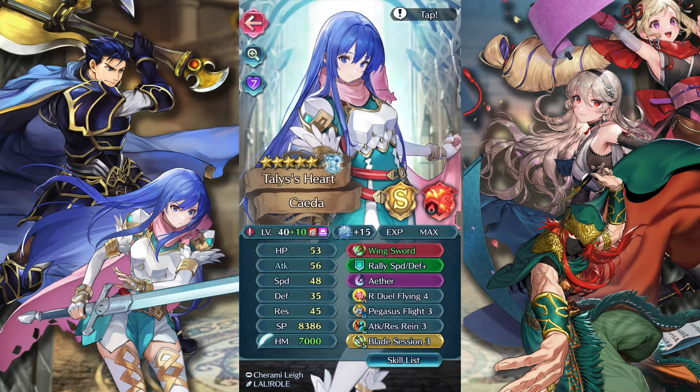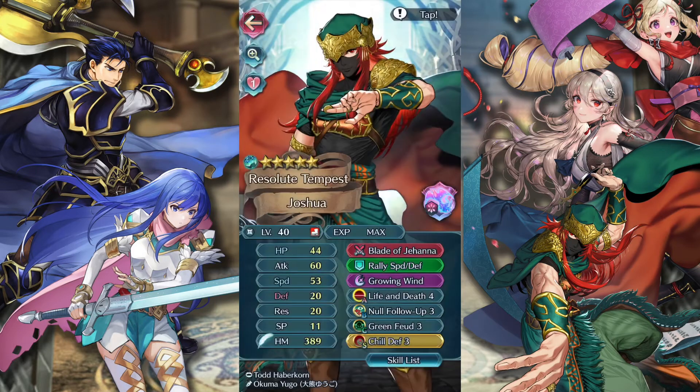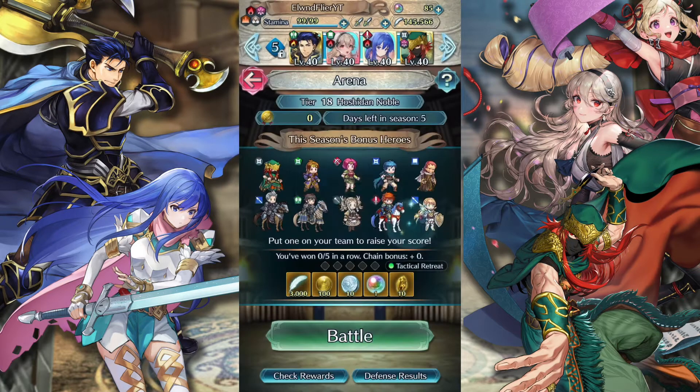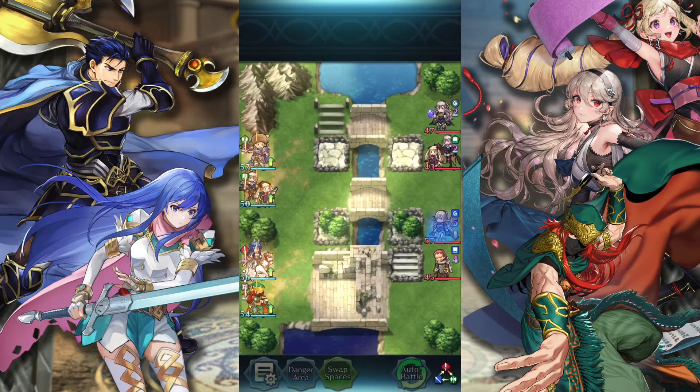She definitely comes in clutch against some armor units. And then for our bonus unit, I did end up picking up an Ascended Joshua. You'll see in my pre-summon videos for January that I didn't get him on the pre-summons, but I decided to go in a bit more because he's really good to have, and I wanted that floret. So we will just go ahead and start, and we'll see if we can get sort of the first five wins very easily.